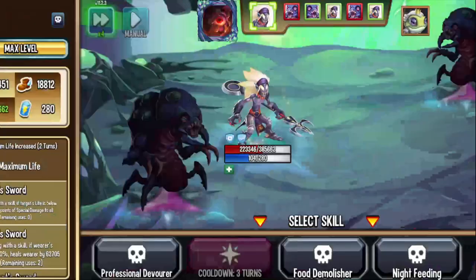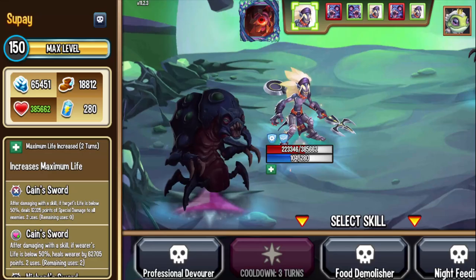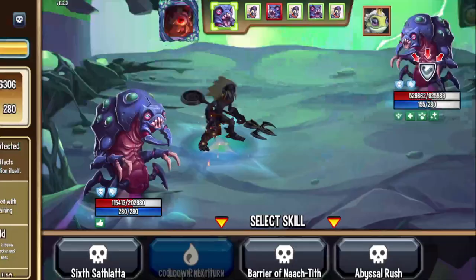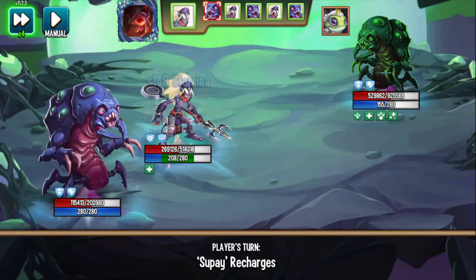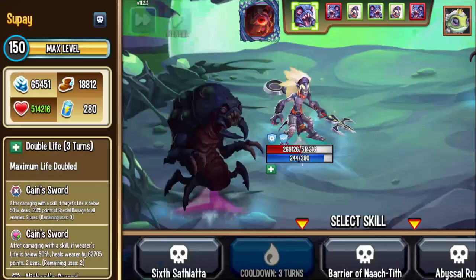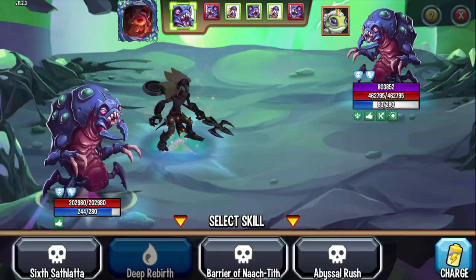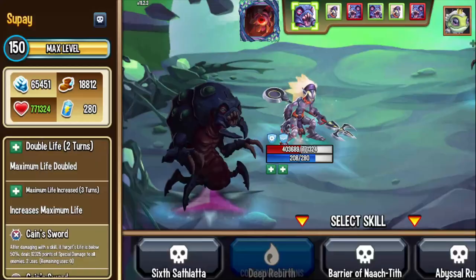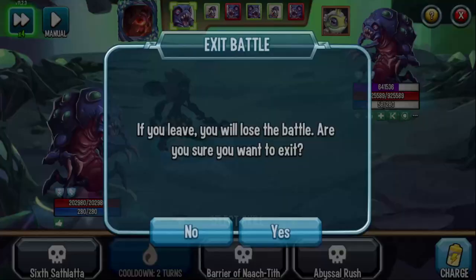So I have 385 health. I recharge and then do Professional Devour, so I have maximum life increased for two turns. But look — if you do the 50% first and then the double, it overrides it. But if you do the double first and then the 50%, you'll get both. Let's find out right now: Deeper Birth, then Professional — I have double life. I recharge and do Growing Hunger — maximum life increased, and look, it says I have both back to back. I need to do the calculation to confirm, but that's good to know!